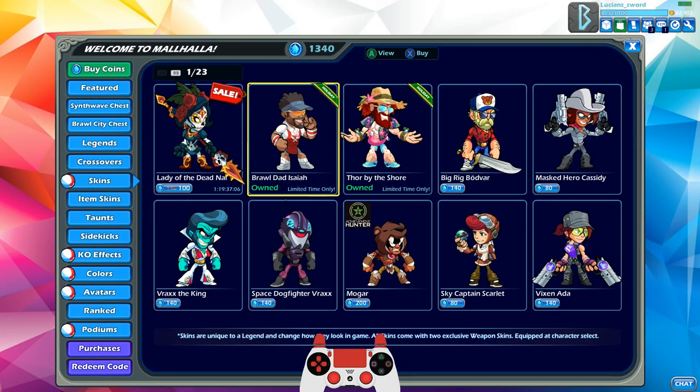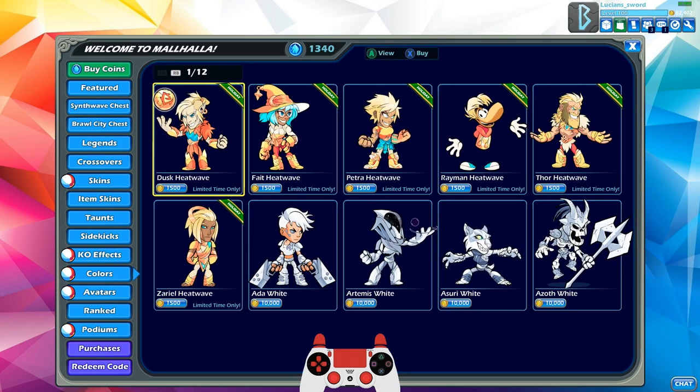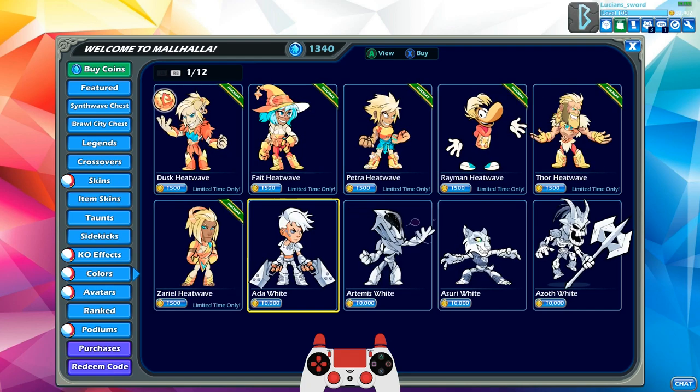So we have every summer heatwave skin. Let's see if there's anything else. KO effects — I don't see a summer heatwave KO effect; maybe I already own it. I'm not sure why they have the beach ball on the KO effects, but whatever. And the heatwave colors! If you guys didn't get heatwave colors for any legends last year, you have only a couple weeks now to get them.